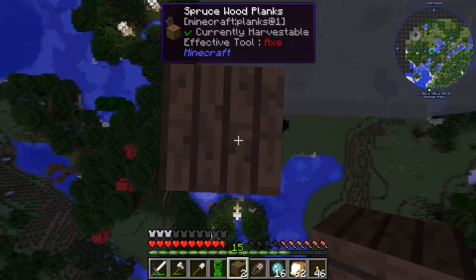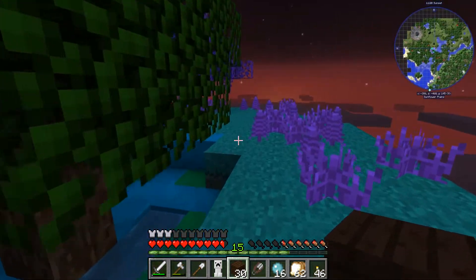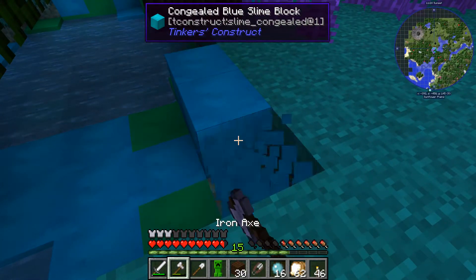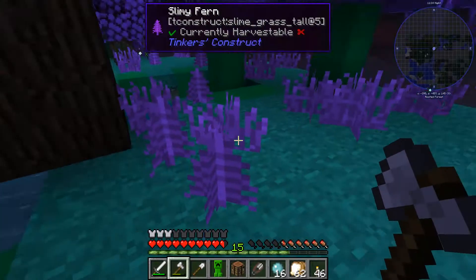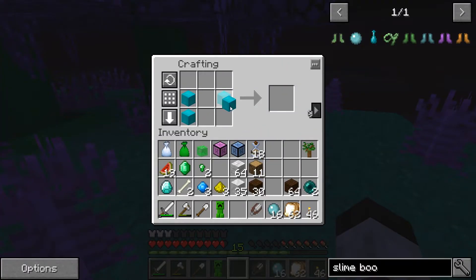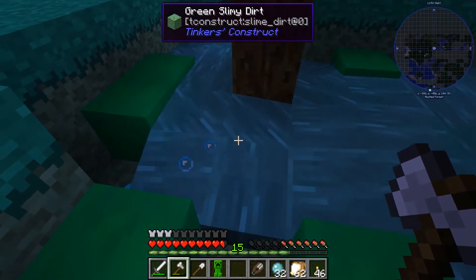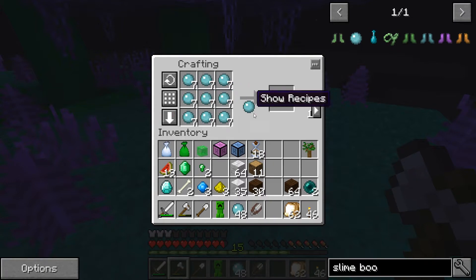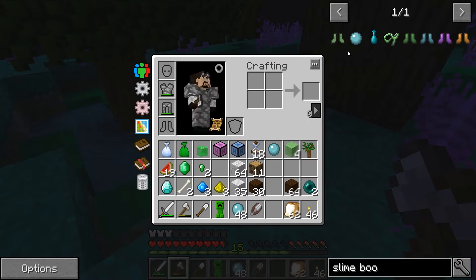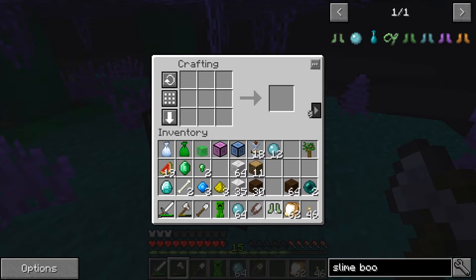We're getting close but nighttime is coming. Up on the slime island there are slime blocks we can harvest directly — let me put down a crafting table and check. The bluish blocks make slime balls when broken. I got 20 of those blocks, which should be plenty. Let's craft those into slime balls — and now we need four slime blocks for the boots. Wait, I also need to check there's a different slime boots recipe because I might have the wrong one.